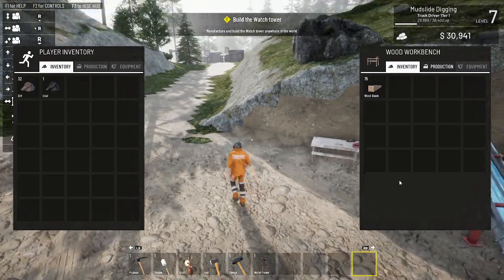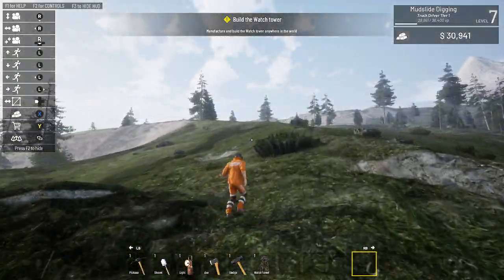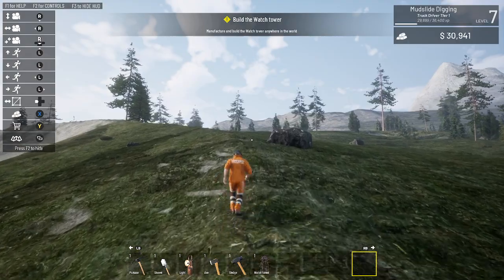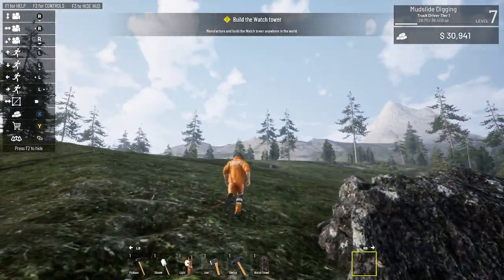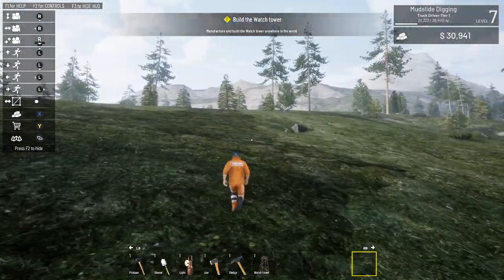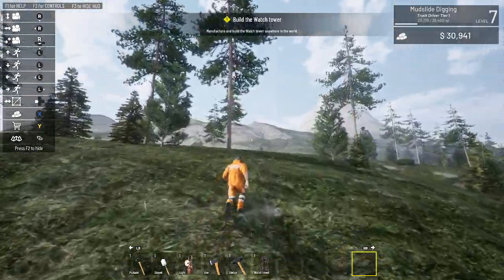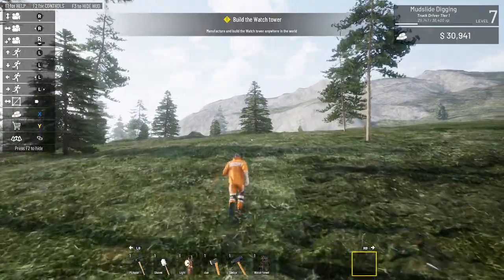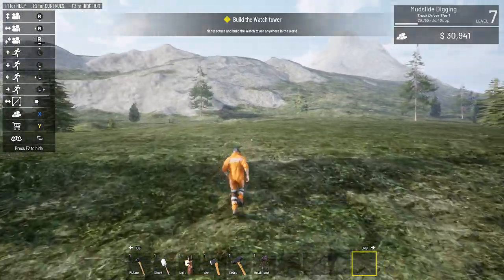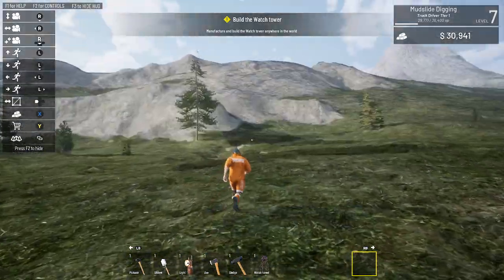It says to place the tower wherever. Earlier I was up here because fire watch towers are generally built at the top of mountains. I don't know if I can get to the top of that mountain over there - probably can but that's a long way. What I was thinking was I'd go up here and build the watchtower, but as I get closer I see I can make it a little further up - the higher you go the more you see.